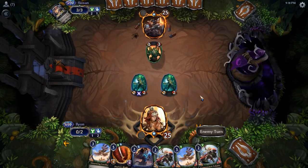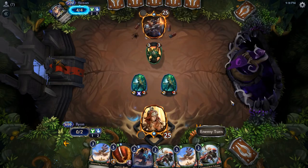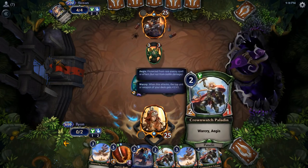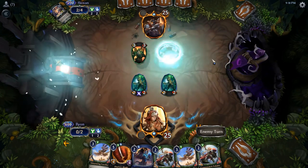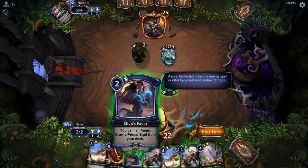Little bit greedy, because it's possible that I Eileen's Favor, get a Sigil, play it, and then next turn draw a Sigil and play Wardwielder and say Crownwatch Paladin. But it's not 100%. This way I know I'm doing it.